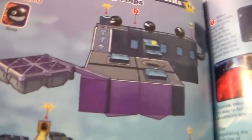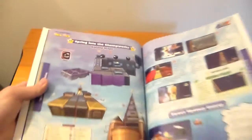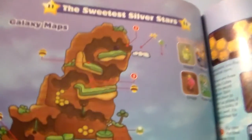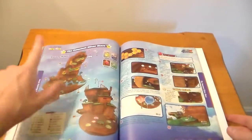I believe you have to use the spring power-up here and jump over these chomps - it says 'Spring into Chomp Work,' so I'm almost certain that's the case. Another nice big open level, and this one is heavy with Bee Mushrooms so I assume that's how you travel around it - and I know that thanks to the handy legend.